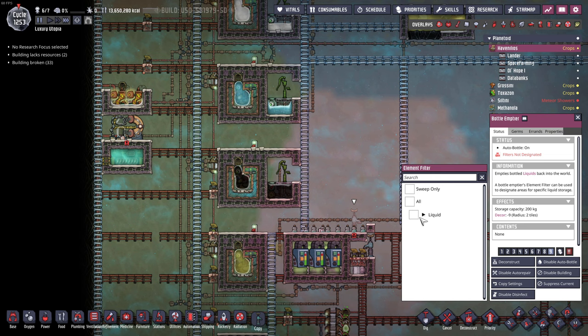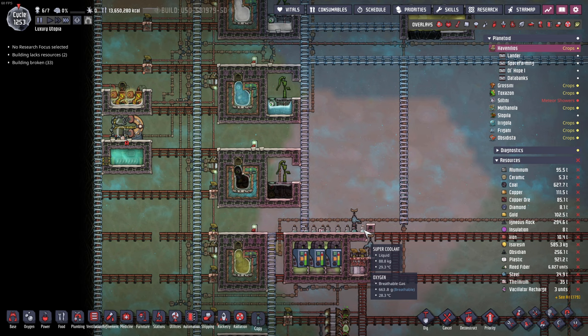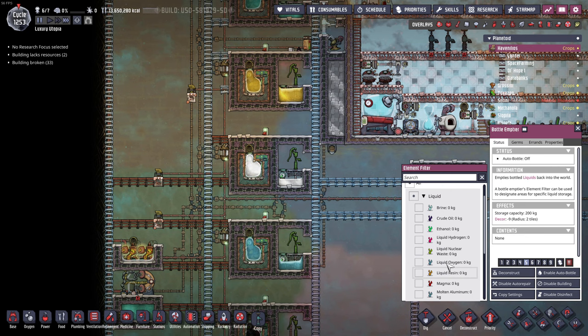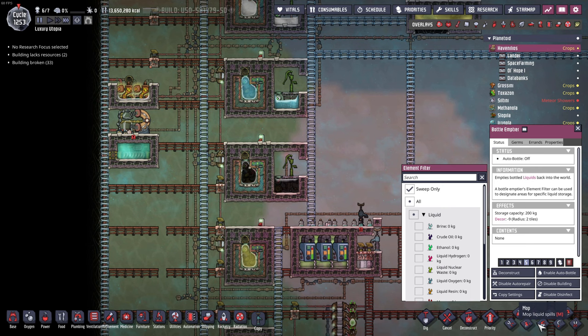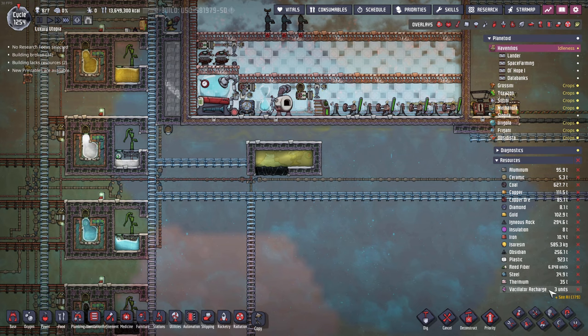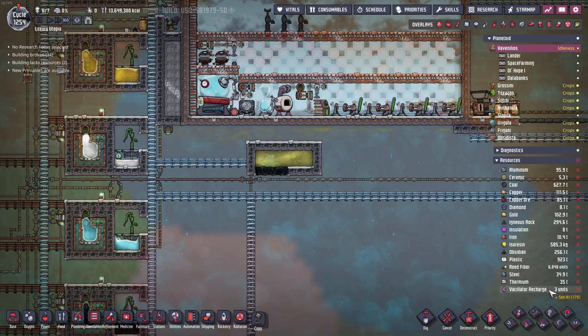We're going to add water again, super coolant again, enable auto bottle. Let's clean this up first - put super coolant here as a five, make it sweep only, and then sweep all of these. We have 1000 kilograms - that's not enough, we need more. While we're cleaning stuff up, we can also use three more vacillator recharges. On my way back from Frigani I got three artifacts and they all gave us a vacillator recharge.